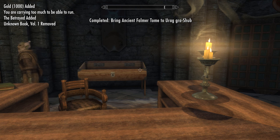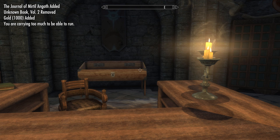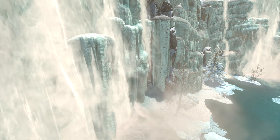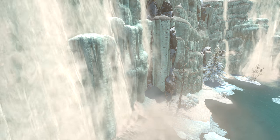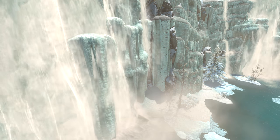You may notice it says that I've only received 1,000 gold up in the top left corner, yet I sold all four of the books. This is actually incorrect. As you can see here, I reloaded the game to check this. When I first walked into the Arcanium, I had 7,448 gold. After I sold the books to Urag Gro-Shub, I had a total of 11,448 gold. So we did actually get 1,000 gold for each of the four books, totaling 4,000 gold. It's a very nice and easy way to make an extra 4,000 gold in Skyrim while walking around the Forgotten Vale.